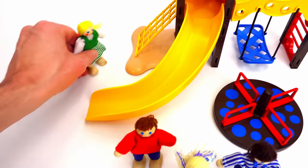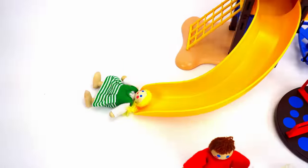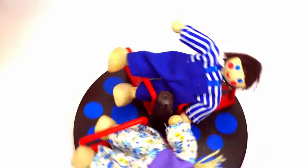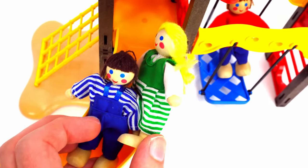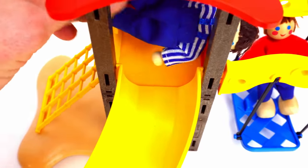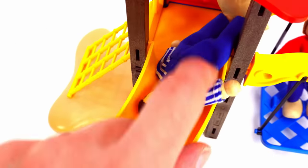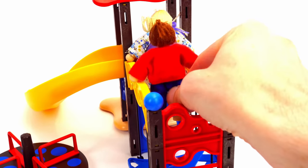Jane wants to go down the slide. Whee! John and Sarah want to go on the merry-go-round. Whoa, this is fun! Evan wants to go on the swing — here he goes. John and Jane are going to go down the slide together. Whoa! Be careful climbing, John. Oh no, he's going down head first! Whoa! Evan's climbing up to play with Sarah. Hi Sarah! Yahoo!